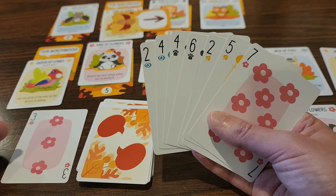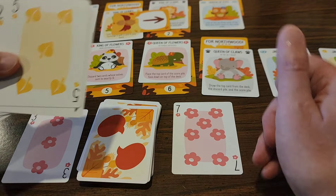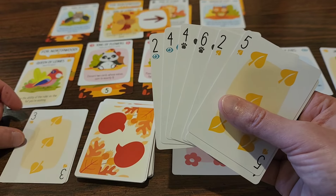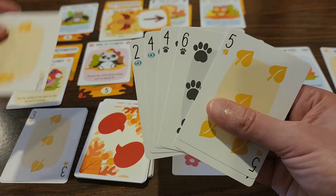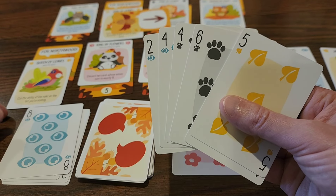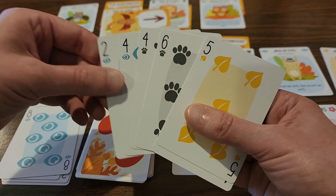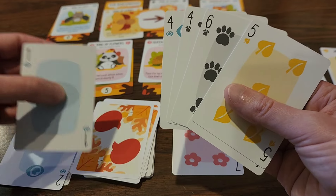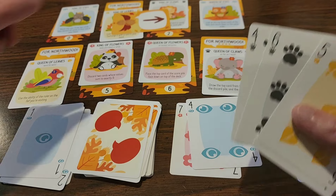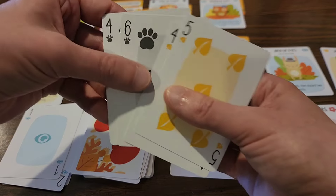First up we have a win — that's kind of good, kind of not, because I only need one more card. Let's lose this one — I'll play the two. No matter what I do I lose this one because the eight beats the two and the four — let's lose the two. This next one is an automatic win. Now I've reached the number of cards I need.